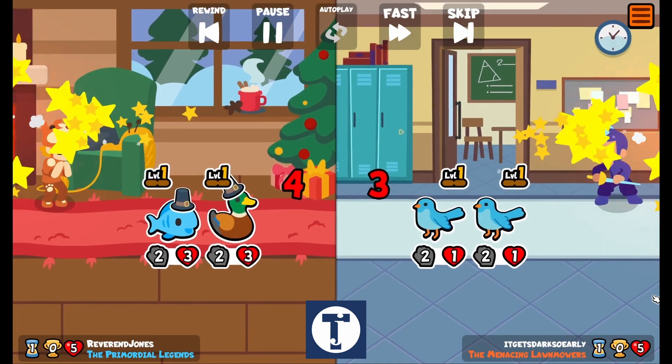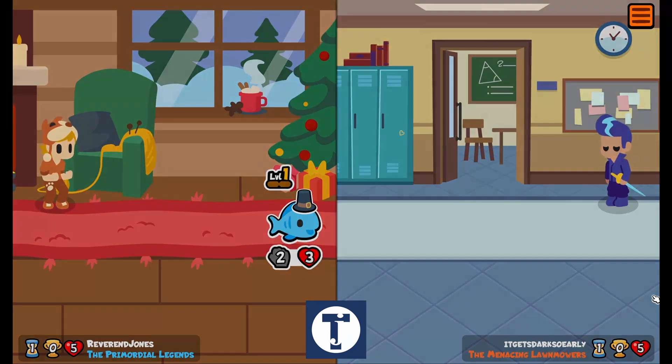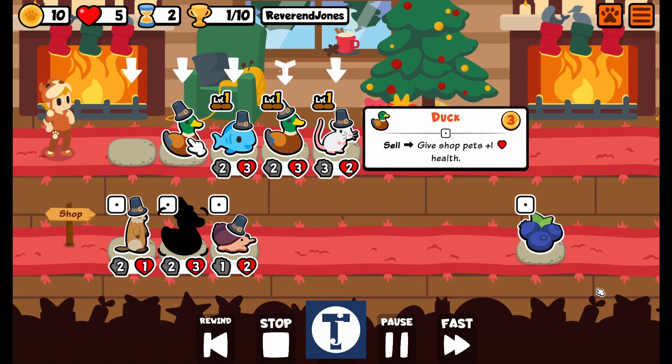We're starting with Mouse, Duck, and Fish. We are going to wreck his Fish, Bluebird, Bluebird. Alright, first victory. We're off to a good start.